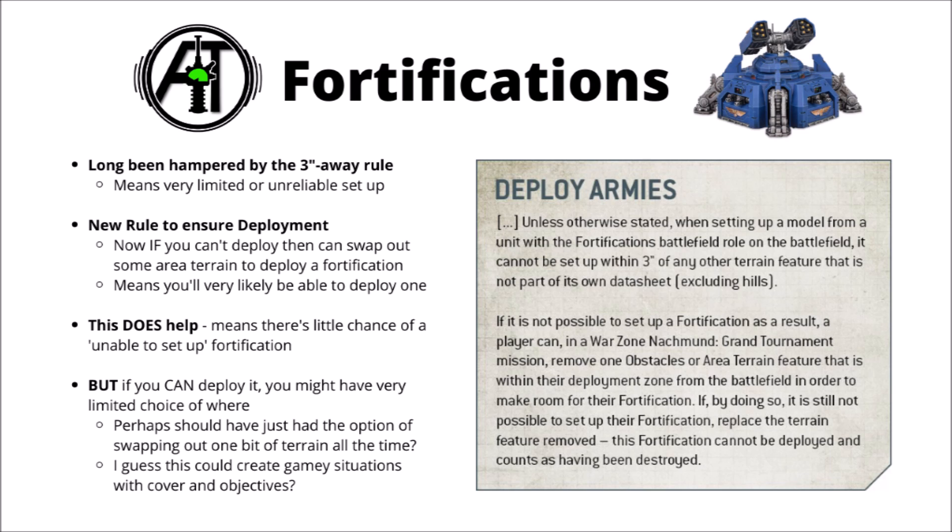That rule does mean that you often have very limited positions where you can actually deploy fortifications, and with a fairly dense level of terrain on the table in 9th edition, it sometimes means you might not even be able to deploy them at all anywhere on the board if you're going rules as written. It seems that they haven't got rid of that previous rule, but they have augmented it slightly to mean that you should at least be able to deploy most normal-size fortifications on just about any standard board. Basically, if you come to a game and there's literally nowhere you can put the fortification down, you get to trade out one bit of area terrain or obstacle within your deployment zone and put the fortification down where it was instead. For most boards that would mean you can deploy most normal-size fortifications, though you might still struggle with something truly colossal, like a Fortress of Redemption.